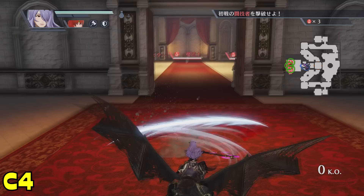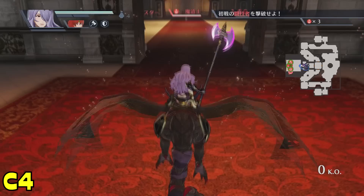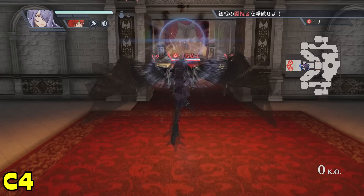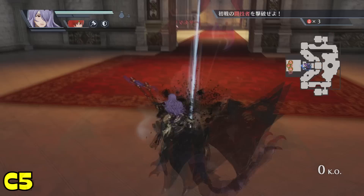Moving on to their fourth combo, Minerva and Camilla will unleash a flurry of axe attacks in front of them, before rising into the air and finishing with a big blast. This combo is great for capitalizing on stun gauges while they're open, and on top of that, it also does a good amount of damage. It doesn't have the usual area potential of most fourth combos, but for these characters, as I'll get into later, that aspect doesn't really matter much.